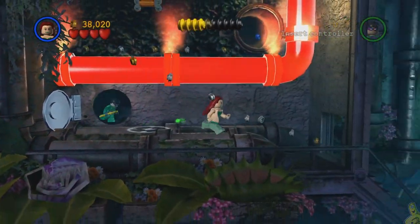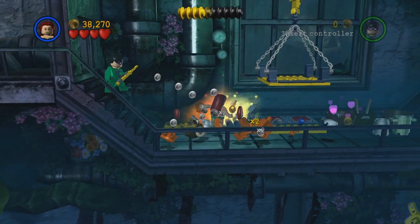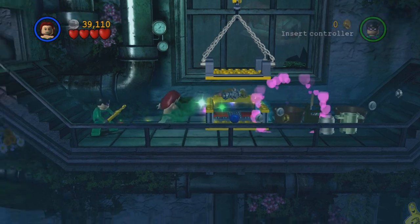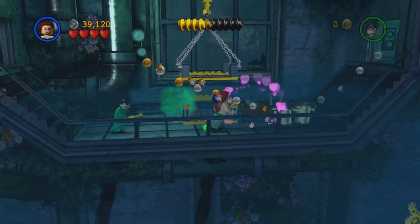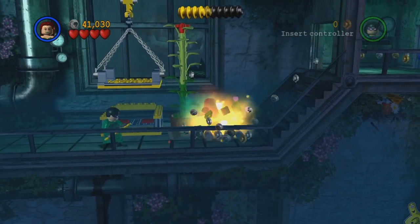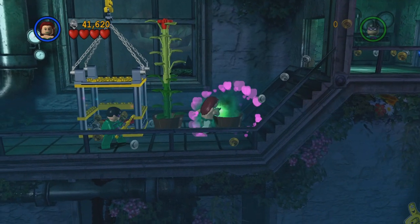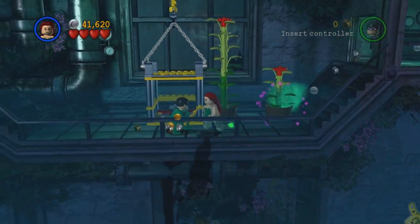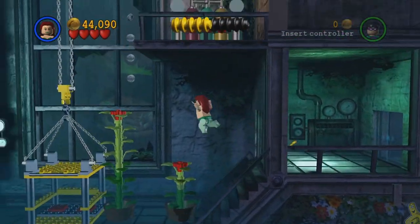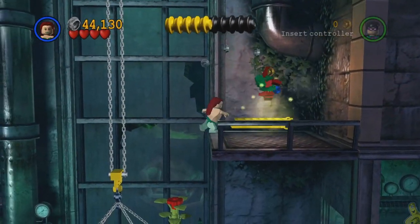In this next area we need Poison Ivy to step on two switches and flip a lever so our buddy can follow us through. Continuing to the bottom we find a couple of bad guys trying to prevent us from moving forward — take them down and smash the boxes behind them for more buildable bricks. We basically need to build an elevator using two of Poison Ivy's baskets — push the little daisies and watch them grow big and strong.